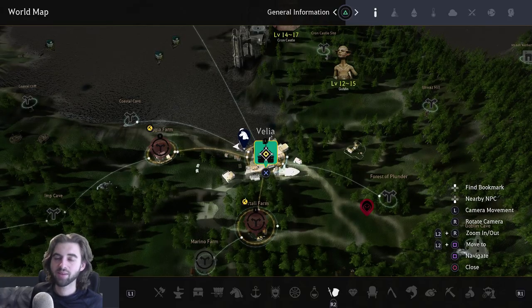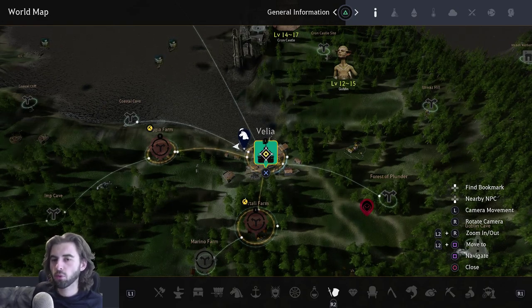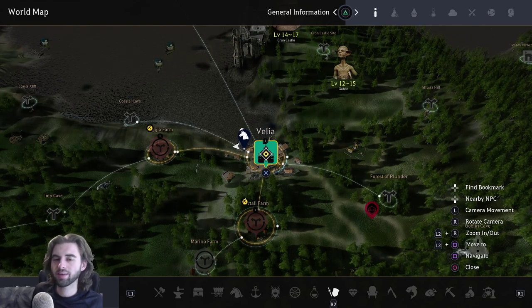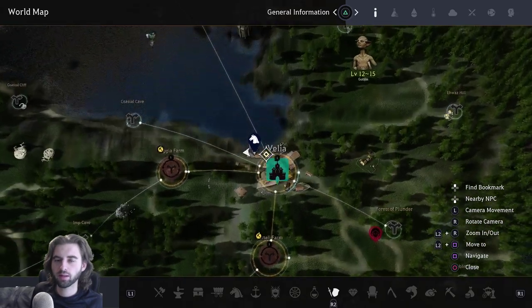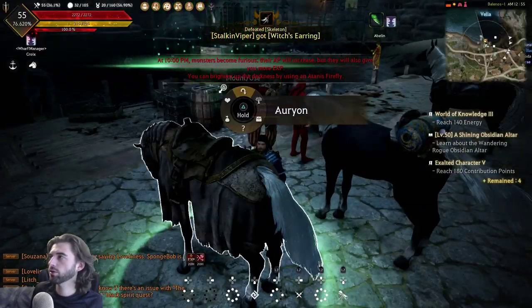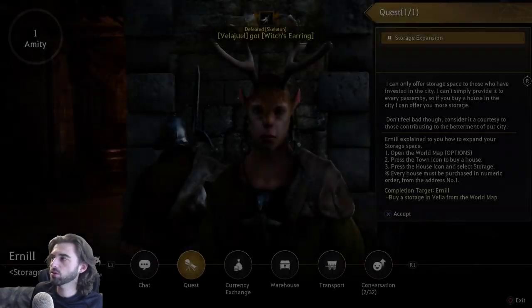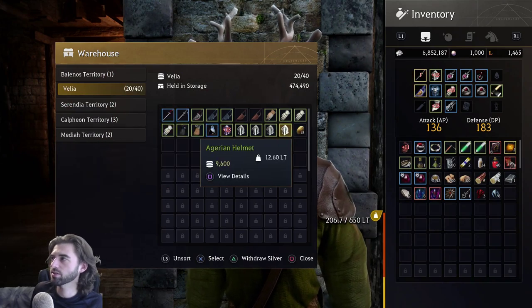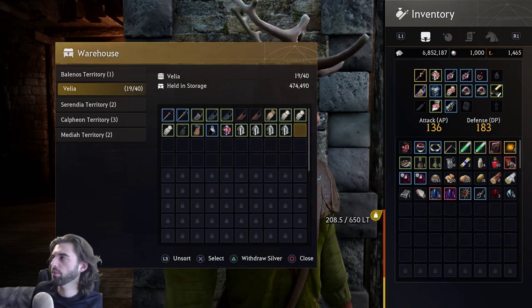Now you need to wait for your workers to finish gathering items before you can craft. After about 40 minutes to an hour — roughly how long it takes to harvest the potatoes — navigate to the storekeeper in Velia, located at the bottom down by the docks. The storekeeper's name is Ernl. Talk to him and in the inventory you'll now have some potatoes. Take those out and move them all into your main inventory.